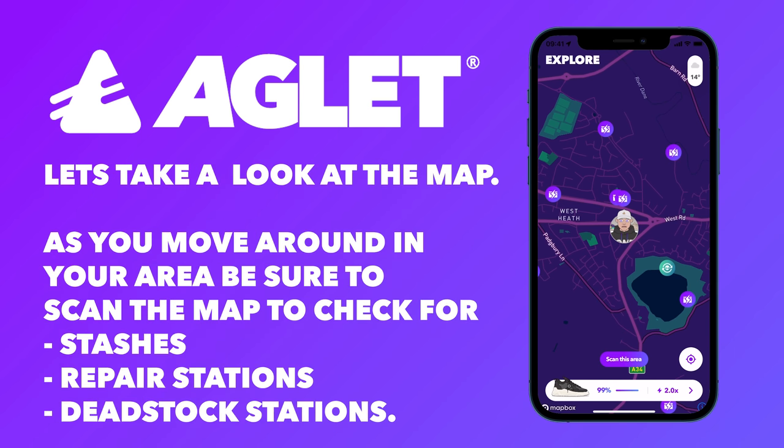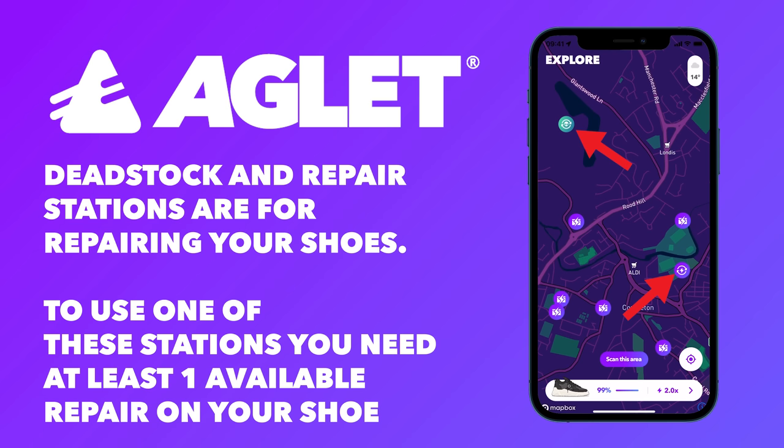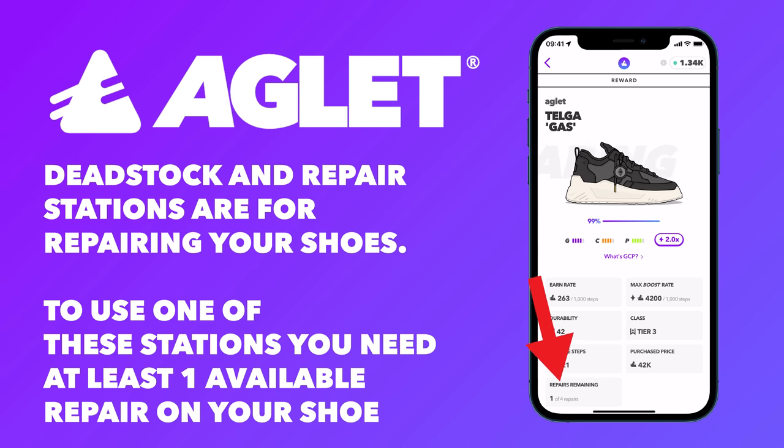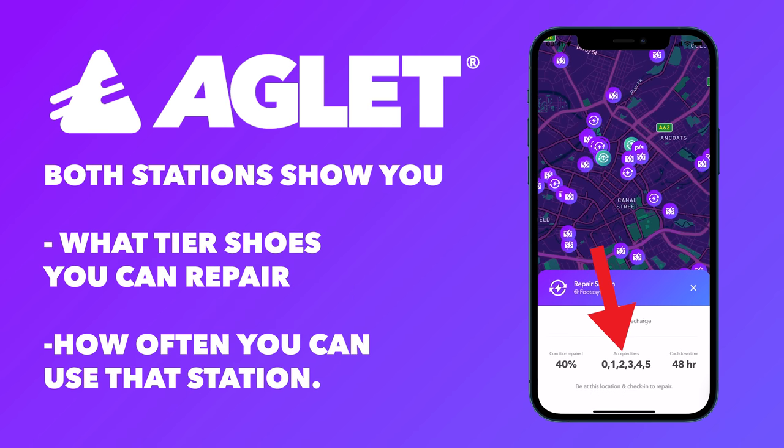As you move around in your area, be sure to scan the map to check for stashes, repair stations, and deadstock stations. Deadstock and repair stations are for repairing your shoes. To use one of these stations, you need to at least have one available repair on your shoe. Deadstock stations repair 100% of your shoe, and repair stations repair between 40% and 70% of your shoe's wear. Both stations show you what tier shoes you can repair and how often you can use that station.